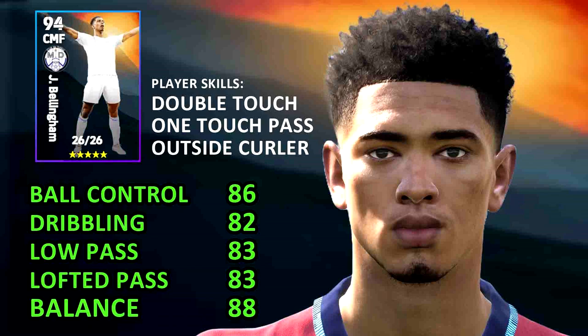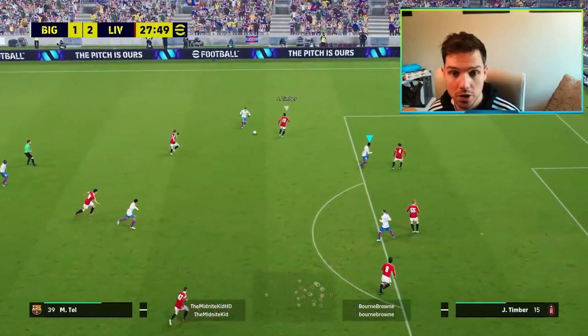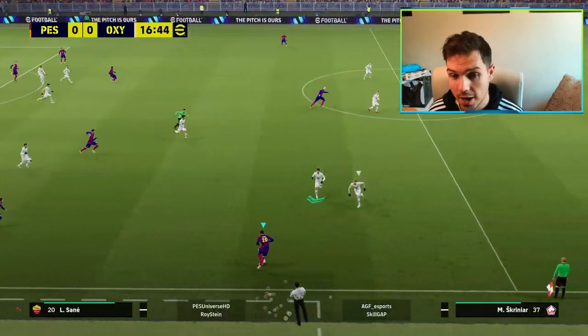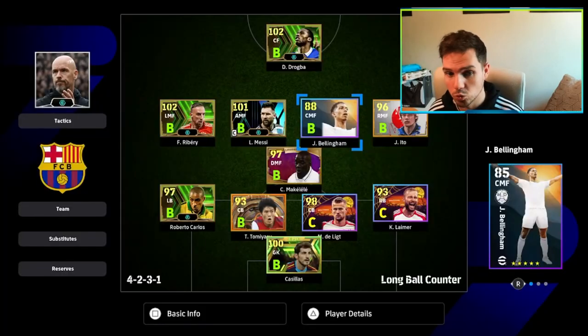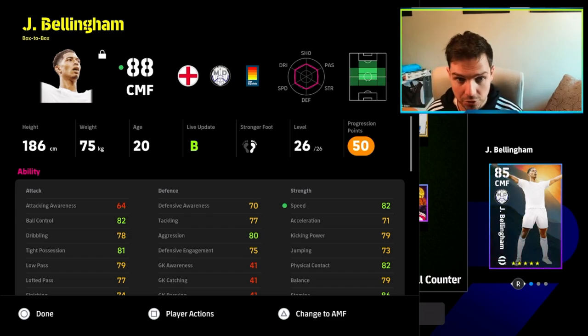A lot of people are using him following his journey at Real Madrid — as an attacking midfielder. He's scored lots of goals. We're not going to boost up his shooting too much because we're going to be getting simple tap-ins or getting shots on. He also has a nice couple of player skills with outside curler, one touch pass, and double touch — that will help him get on the ball and finish. In these positions you want to be getting into those little pockets of space and either shooting or popping them off for your teammates. And then you've got the beautiful one-touch passing of course, to open up space.